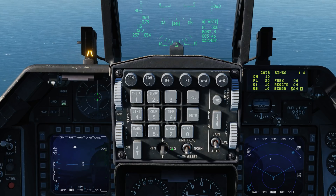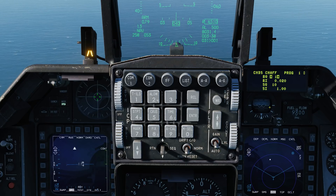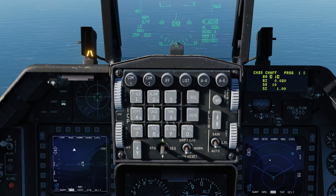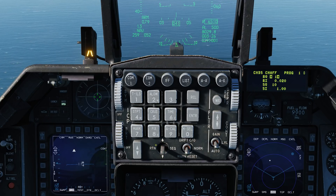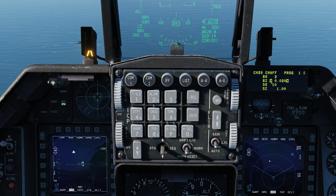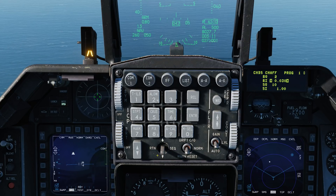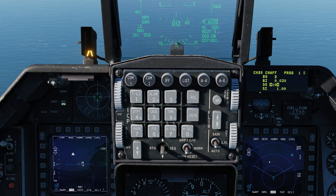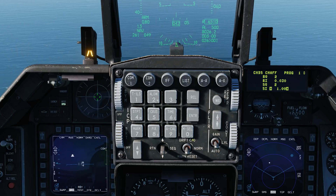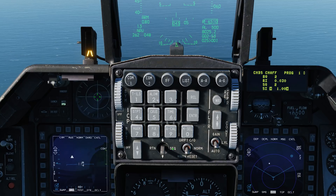Now let's go dobber right, and we have the CMDS chaff program set up. Right now we're at program one, corresponding to the dial setting on the panel. First we have BQ or burst quantity — how many bundles come off in each burst. Right now set to one; let's set that to two. Dobber down, we have the burst interval — the time between each bundle in the burst — currently 0.20. Let's set that to 0.30. Dobber down again, we have the sequence quantity — how many times this program runs — currently 10; let's go to two. And dobber down one more time, we have the sequence interval — the time between each sequence — currently at one second.